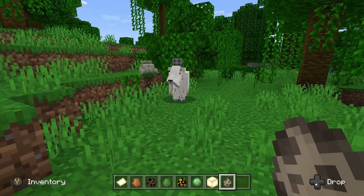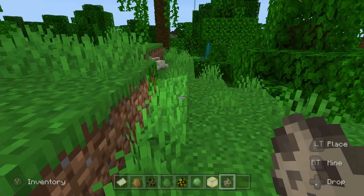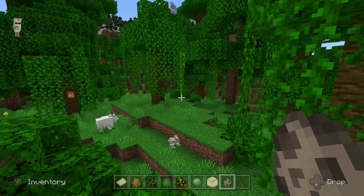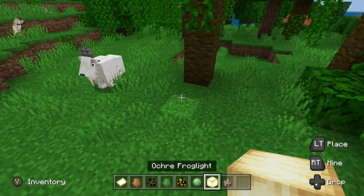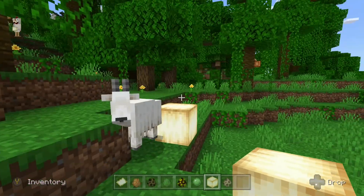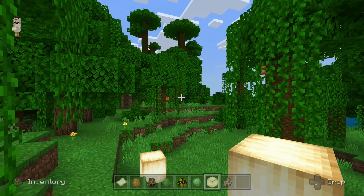Goat or frog — which one's higher? The frog jumps about five blocks I'd say. The goat won't jump when I want it to, so I'm just going to say the frog wins. Frog wins the jumping contest!